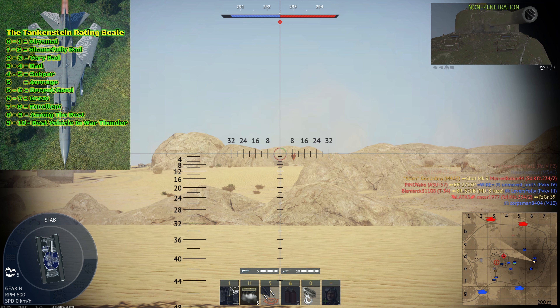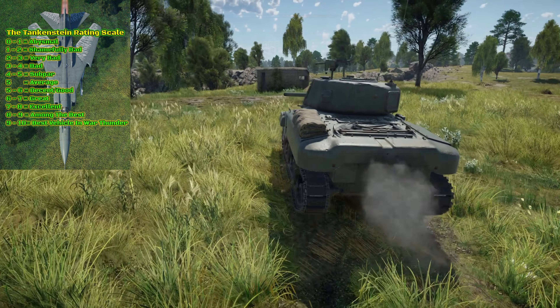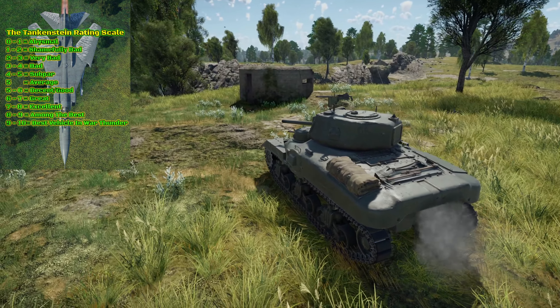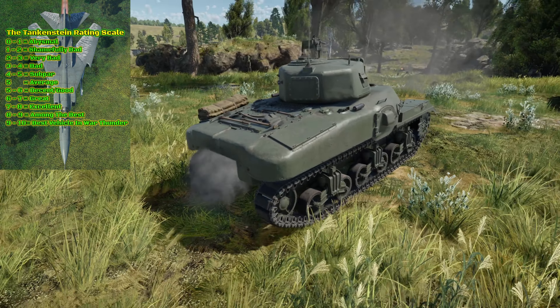For survivability I give this a 7.75 out of 10 — survivability is where the RAM 2 shines. The M4A5's ability to survive is exceptional; it may even be an 8 out of 10 in this category. It has thick armor, few weak spots, plenty of curves and angles that will deflect shells or increase effective armor, and it's a somewhat rare vehicle meaning people typically won't know how to fight it. It also has five crew members, which adds tons to survivability, and you even get an ESS smoke screen which is extremely rare and effective at this BR. Overall I give this a 7 out of 10.